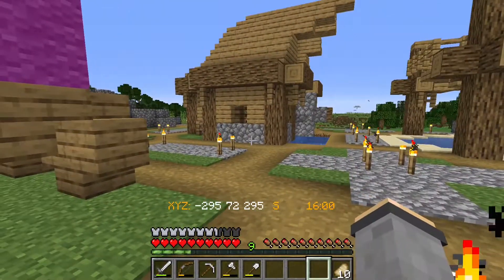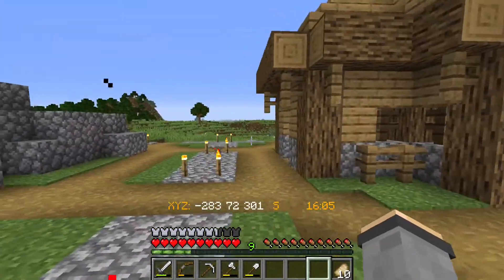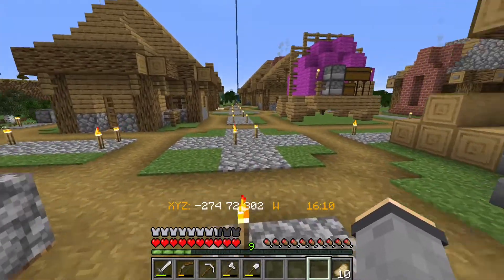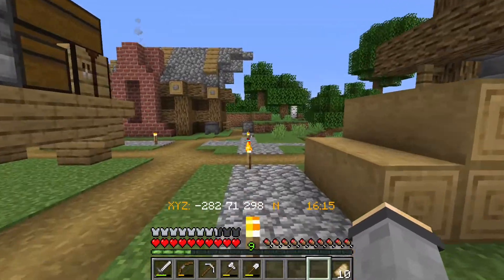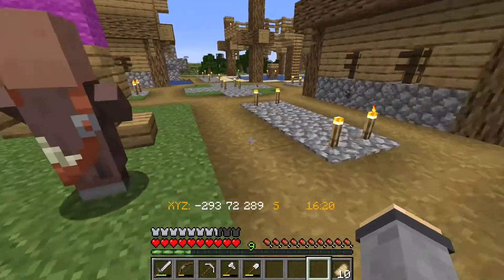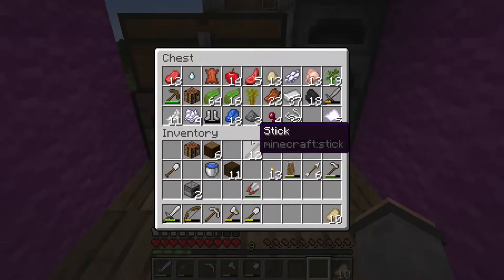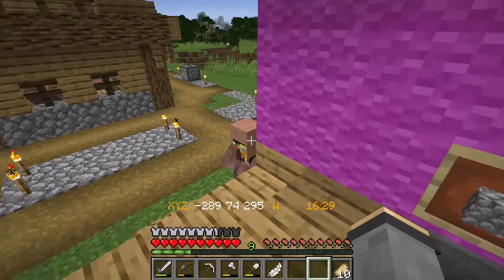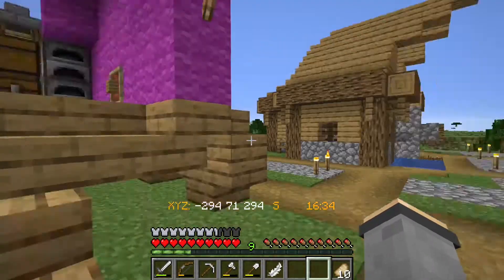We can also have buildings built in the direction that we choose now. Up to this point, everything was always only built in one way, and now it'll be built in whatever direction we're facing based on the site planner. I got to see Kanokorab put out a video explaining all of the changes, and I'll link that if you've been keeping up with this and want to see everything that's new.